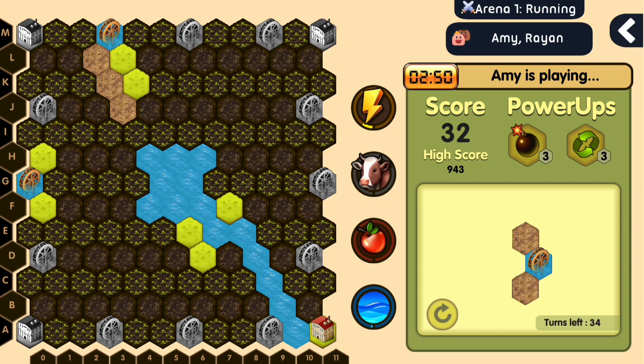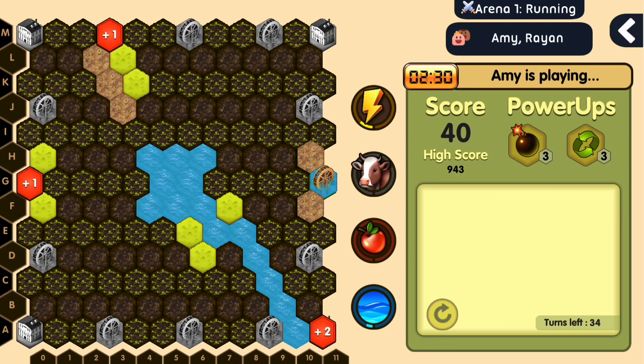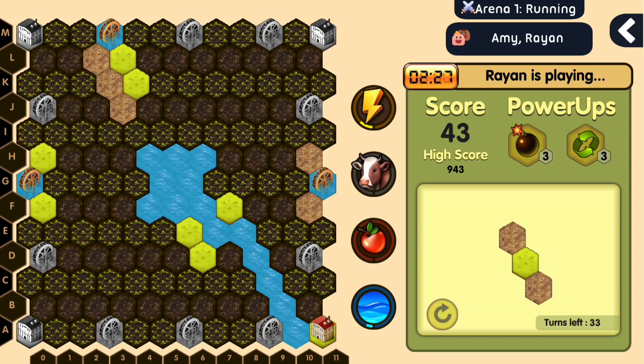What we can see now is that we've got one resource completed. This means that we're also generating electricity, and that is done by placing the turbines on the grey turbines that are there on the island. Well, we also need more fruits and milk on this island — let's see if we can do that as well.